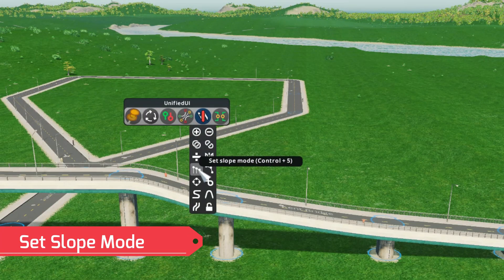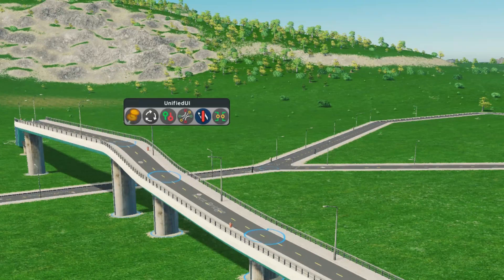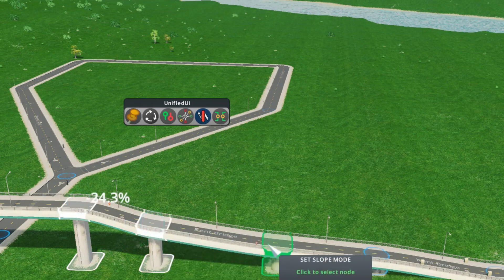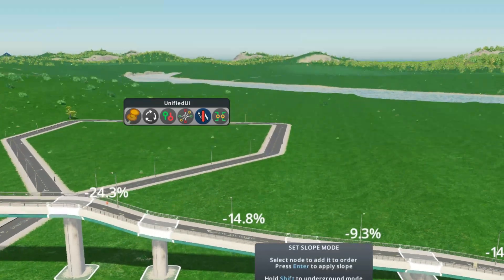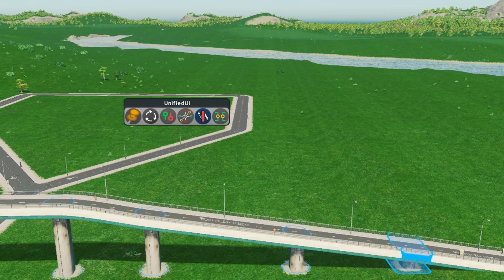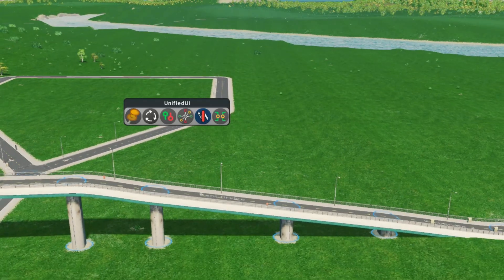Next is the Set Slope mode. Say you have a decline in a highway ramp that doesn't look very good — each section is at a different angle. In Set Slope mode, you grab the nodes (the blue things) along the ramp, and since they're all lined up, you hit Enter. It creates a much more gradual, smooth decline ramp.